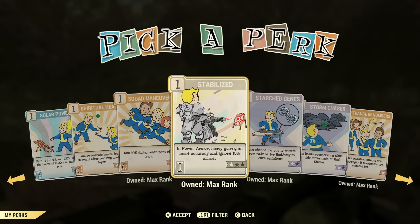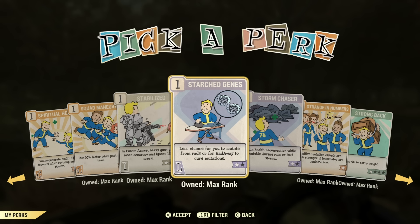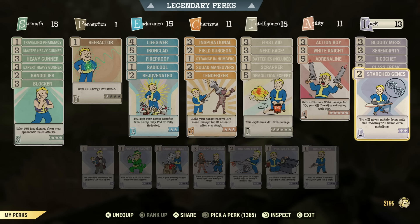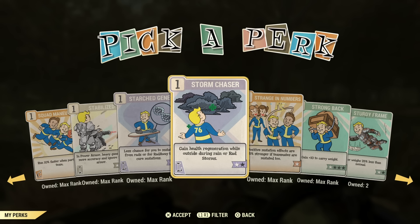Stabilized — if you're a power armor build using heavy guns, this is pretty much a must-have. I noticed a huge difference because I have two heavy gunner builds — one without power armor and one with. When I'm using the one without power armor and I don't have this perk card on, I really notice the spread difference especially with the .50 cal. Strange in Numbers is definitely a must-have perk unless you're not using mutations. If you're a seasoned Fallout player, you're more than likely using mutations. This helps them from being lost when you use RadAway.